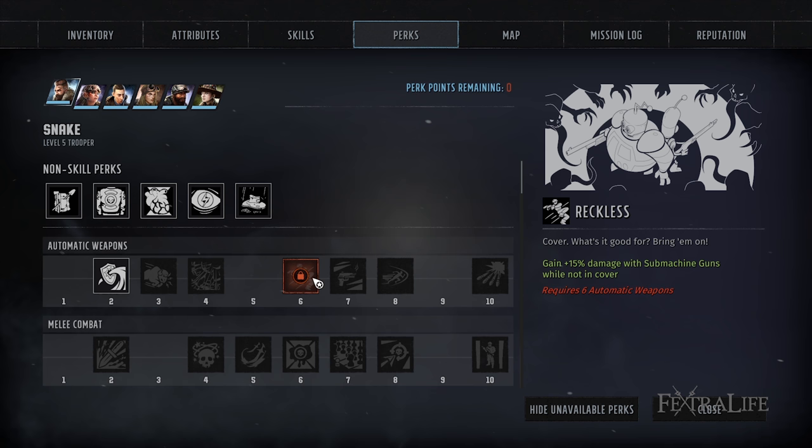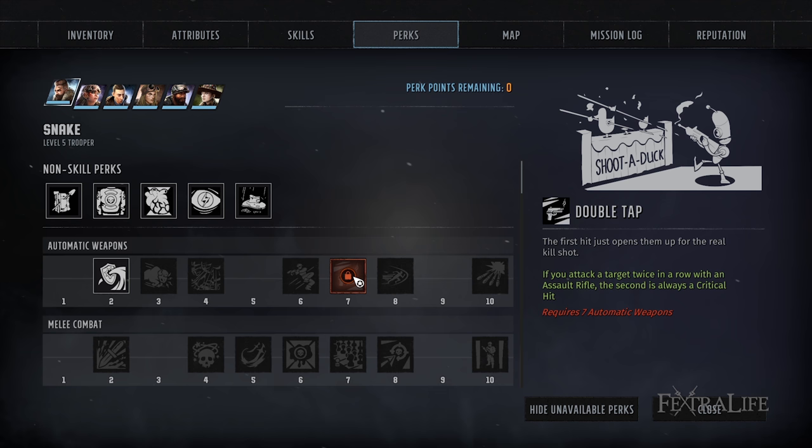Double Tap is an exceptionally good perk. If you attack an enemy twice, the second attack is going to be a critical hit, which deals bonus damage. You tend to attack targets twice when using assault rifles — this happens all the time. You usually have the exact number of action points to fire twice in a given round, so this is a very good perk if you're using automatic weapons.